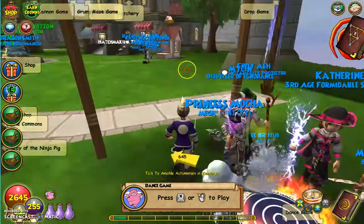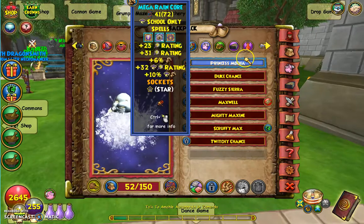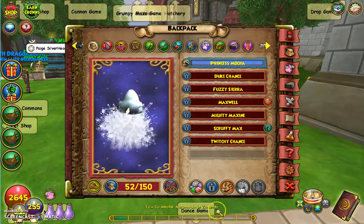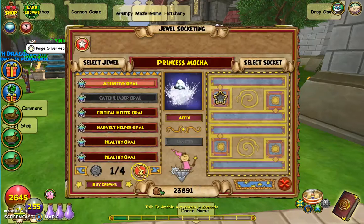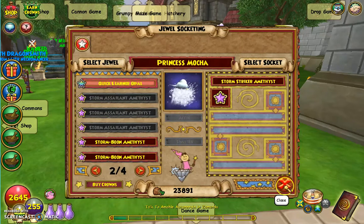Let's see — Princess Mocha, did you fail me, Mocha? Let's go! We got another good Mega Pet, and I should have a Striker Army. Do I have a Critical Striker? Storm Striker? We'll just smack you on right now. Boom.